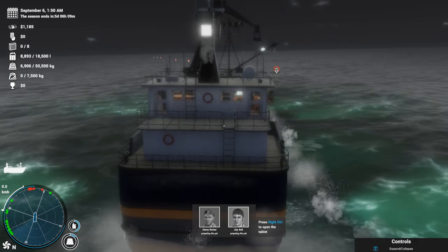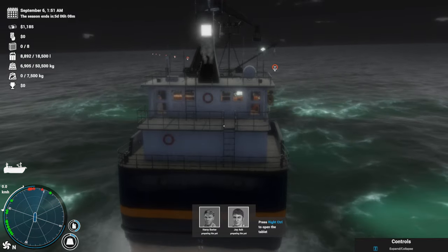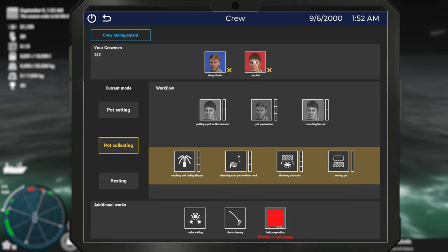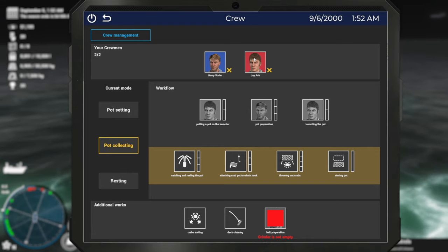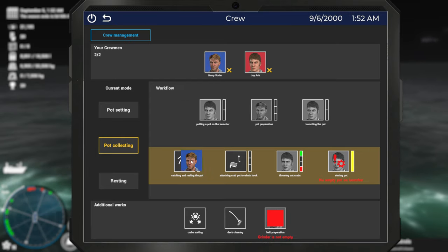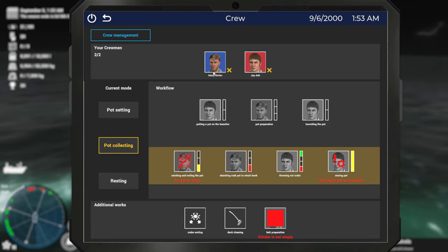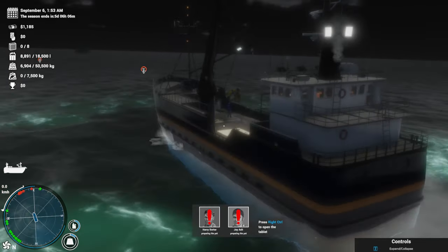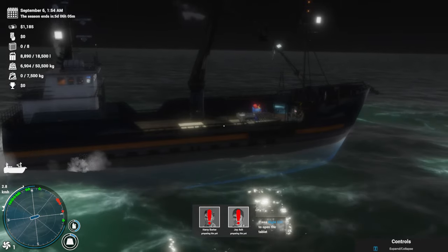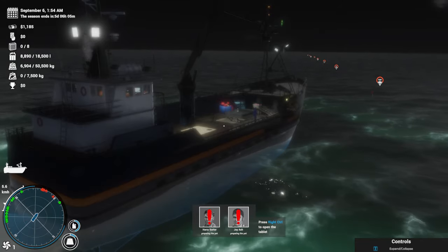We've done a 32-hour soak, so we are going to retrieve our first set of pots. What I'm going to do first is set up the crew. Jay is going to do deck work, Harry Sorter is going to sort the crabs, and Jay is going to clean the deck. Let's go ahead and get the ship set up to pick up and receive some pots.